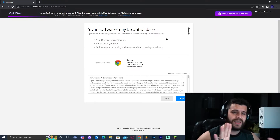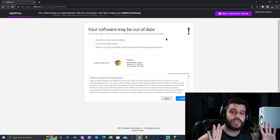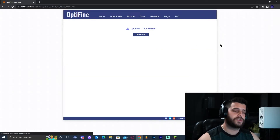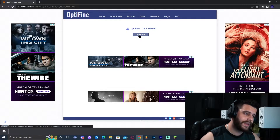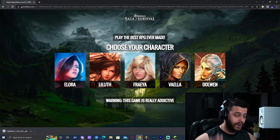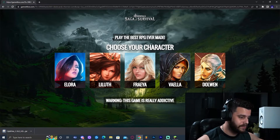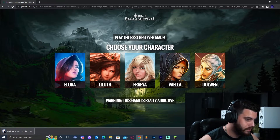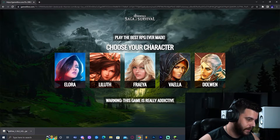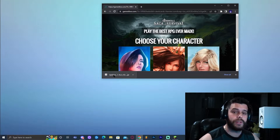That will bring you to an ad website — don't click anything, just let it load. We're going to click the skip or close button on the top right, which should bring you to the actual download page. Click Download and the download should start. Do not click anything else — it's just advertisements. Wait for the progress indicator to disappear, meaning the download has finished.